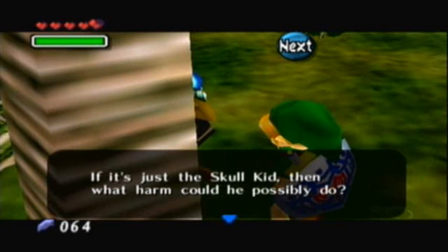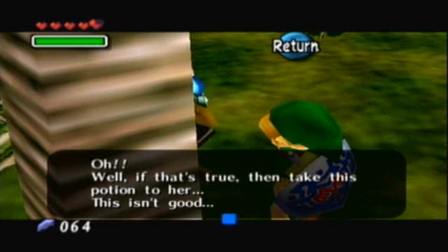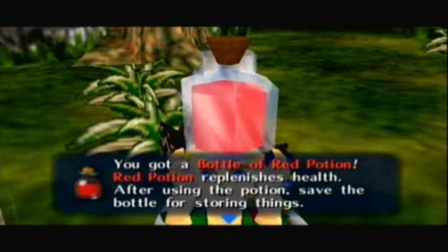If it's just the Skull Kid, then what harm could he possibly do? Well, he does have that Majora's Mask, you know. She doesn't know that, obviously, but... if that's the truth, then take this potion to her. This isn't good. And we get a bottle of Red Potion, but more importantly, you got a bottle!